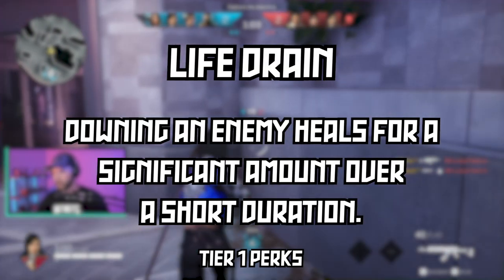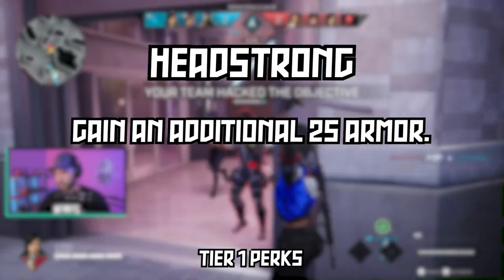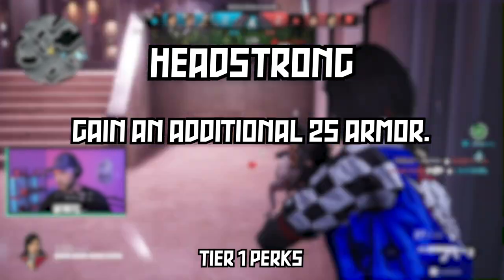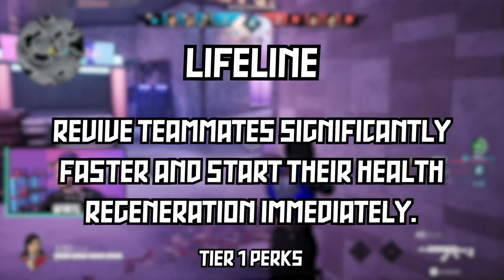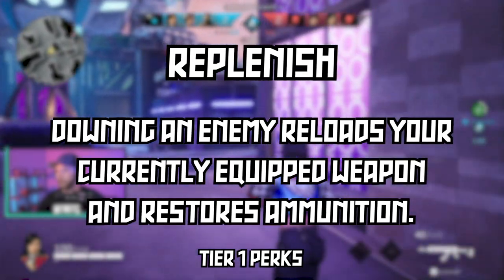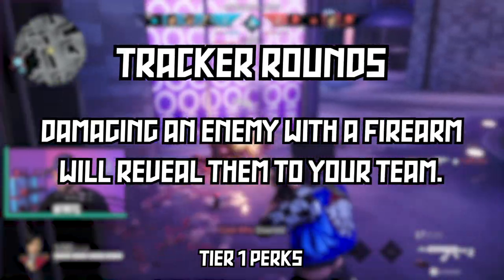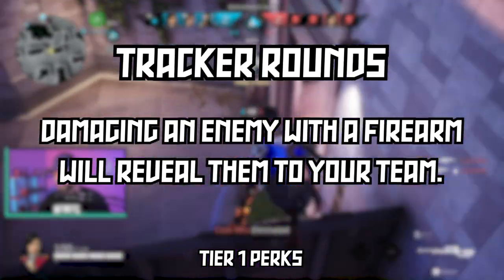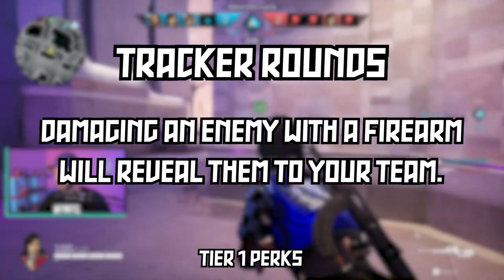Finally, the top tier one perks that cost 10,000: Life Drain — downing an enemy heals you for a significant amount over a short duration; Headstrong — gain an additional 25 armor; Lifeline — revive teammates significantly faster and start their health regeneration immediately; Replenish — downing an enemy reloads your currently equipped weapon and restores ammunition; and Tracker Rounds — damaging an enemy with a firearm will reveal them to your team.